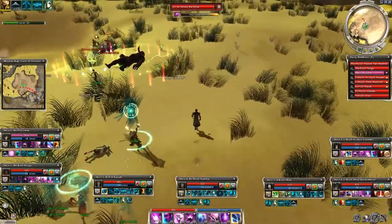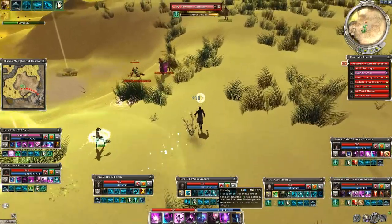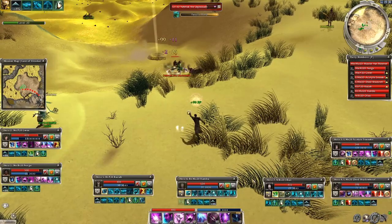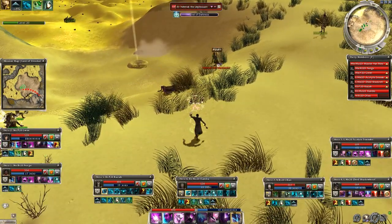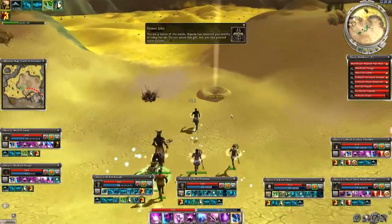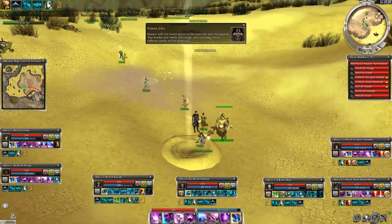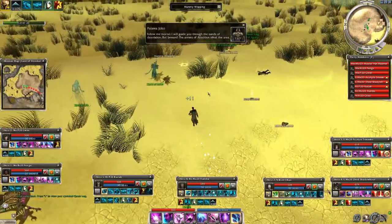Let's get the bosses now and we can use the Worm Spoor finally. One note regarding the spoor: if some of your heroes are not in range, they might not get the worm form. In that case you can either leave the worm with the 8th skill or click on the spoor again.